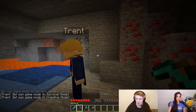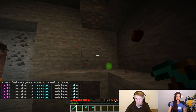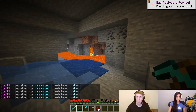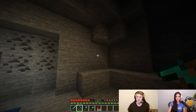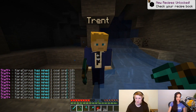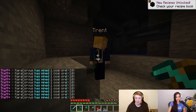So with VeinMiner, what you can do is you hold shift, you start mining, and it mines the whole vein for you. That's so useful. It just means that if you're on a survival server or something like that, people can just go in and they don't have to do all the hard work — it just makes it a lot easier. Exactly, we're just making Minecraft easy. Look at that, so nice. And all you have to do is hold shift and mine it, and then that's it. That's it.